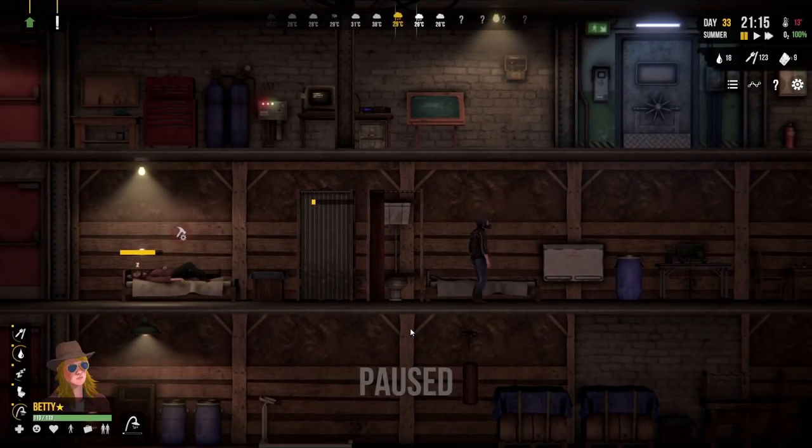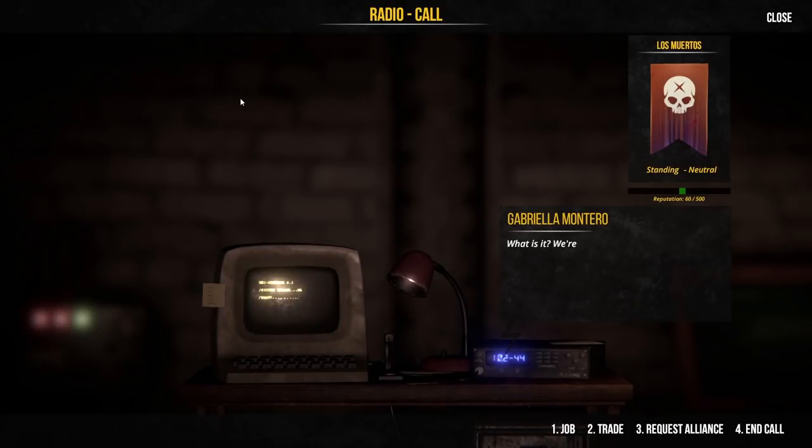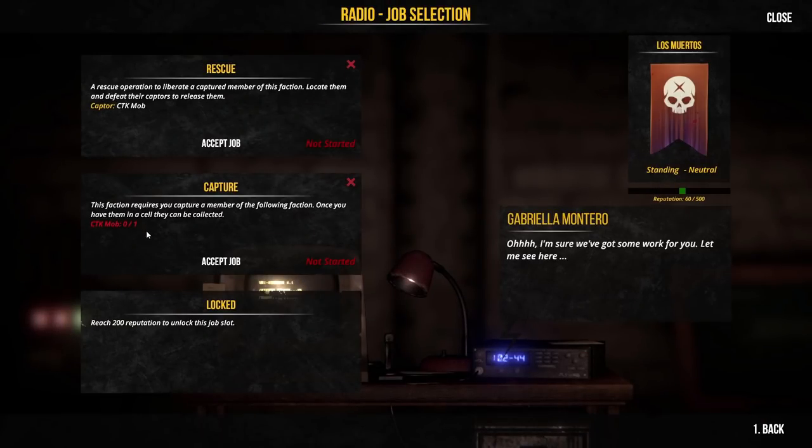Let's contact Los Muertos - got any jobs for us? There are two options: rescue or capture. This faction requires you to capture a member of another faction, but we haven't got a holding cell. The other option is a rescue operation - locate a captured member and defeat their captors to release them. If we do this, we'll likely make an enemy of the CTK mob, but I think that's likely anyway. We might become quite good friends with Los Muertos and they might help us out. Let's accept that job - we're going to go do a rescue.